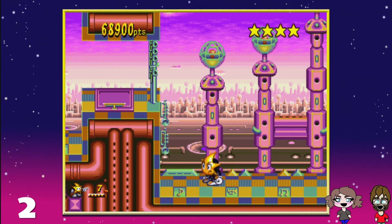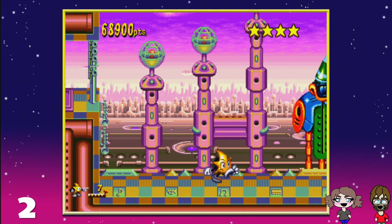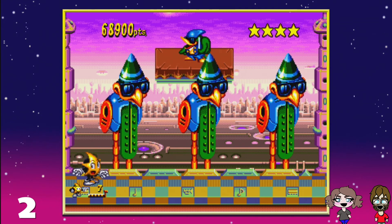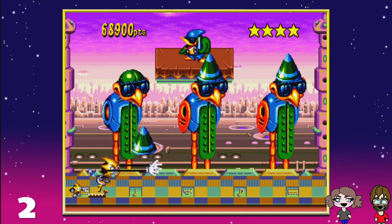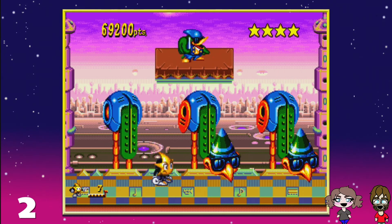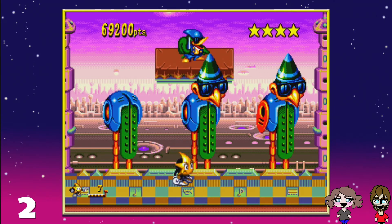Mini-boss time! Yeah, I remember them — this is the mini-boss: conductor bird. Because the pieces slowly fall off and you gotta watch the timing. Position yourself — two to go.